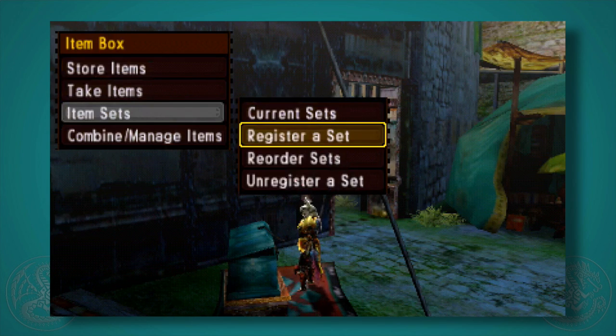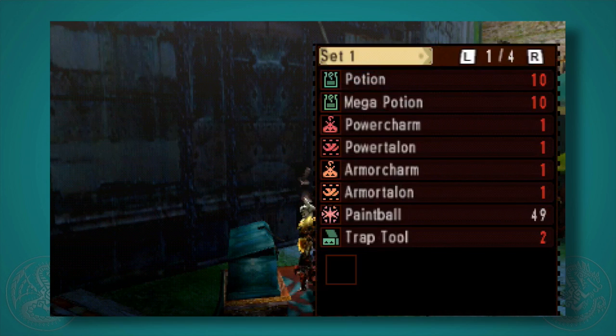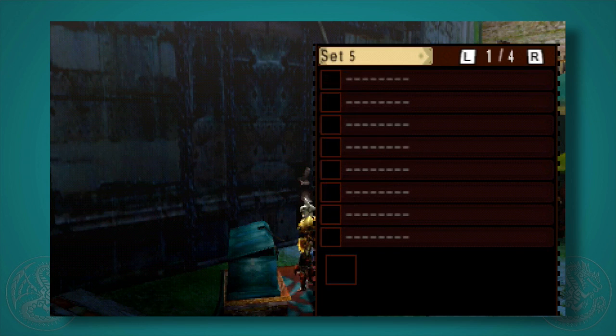If you go into Item Sets and register a set, you can make sure that you always have sets that include all four — both of the Charms and both of the Talons. I highly suggest that you do.